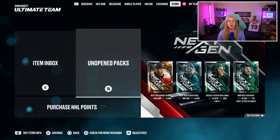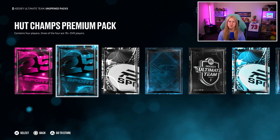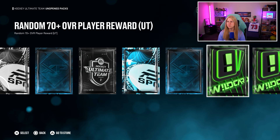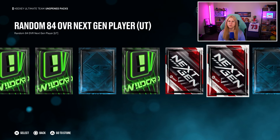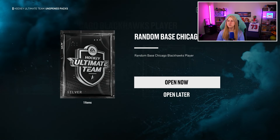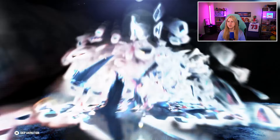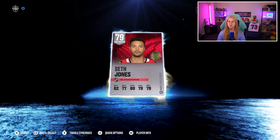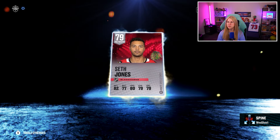After grinding all weekend for every single thing, we now have 16 packs to open. We have some hot champs packs, a mini pack, and a premium pack from the last champs run, plus competitive packs, bonus packs, a random base Chicago Blackhawks player, and everything earned from the wild card, including this random 84 overall card. I'll start with this random Chicago Blackhawks player who I thought would be a bronze player, but — bang! — it's actually a Seth Johansen card. We could put him in the lineup and go play some squad battles.